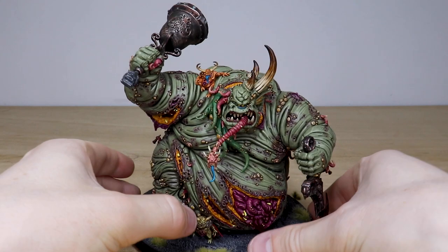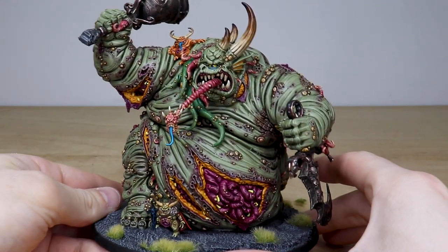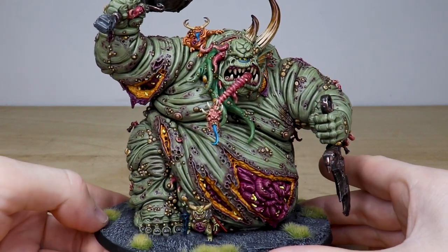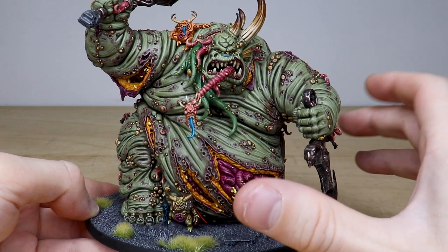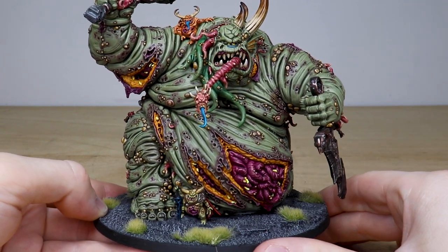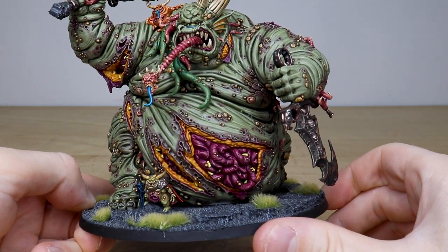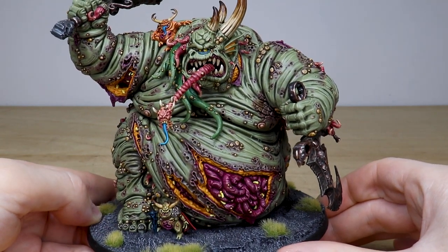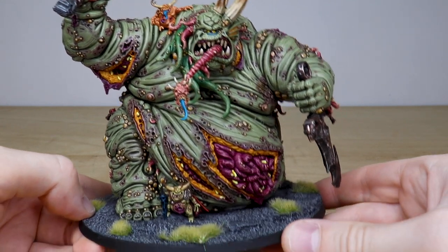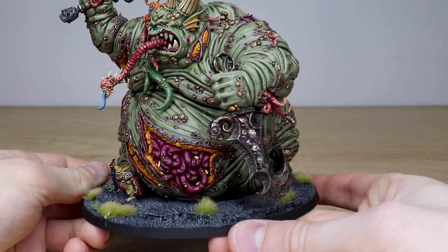Nick's done a great job painting this for our client. The client has commissioned several phases of plague infantry and has then decided to add this disgustingly big boy to the party. Really well done by Nick - all the tonal variation on the skin, the areas of ruptured flesh with that yellowish diseased flesh lining. All the guts, maggots, eyes, individual warts and little maggots across the surface are all fully painted.